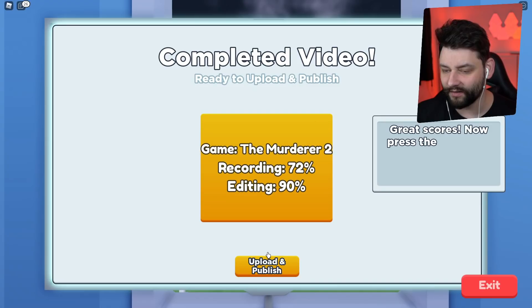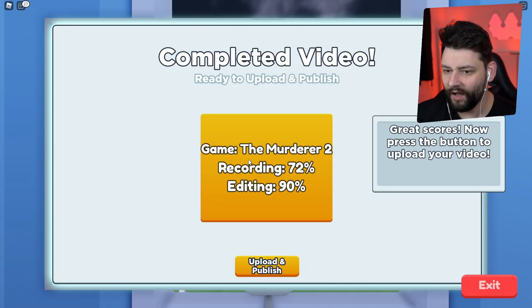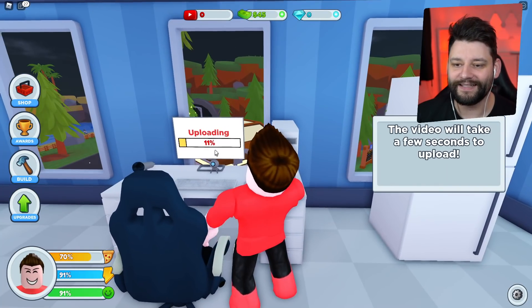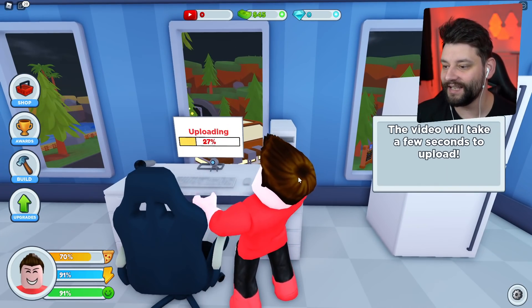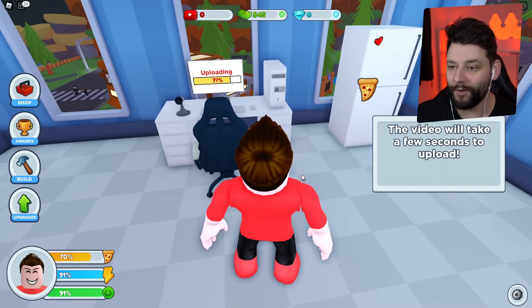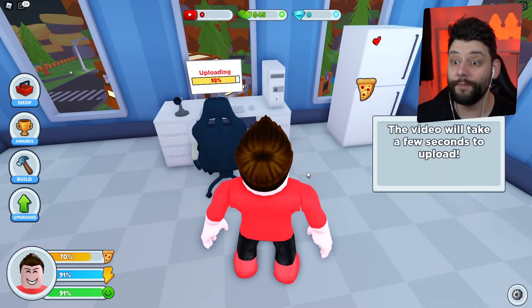I would take those scores. The Murderer 2 — recording 72, editing 90. We're going to upload and publish. It's now uploading. Your boy needs that new internet speed because that is taking a while to upload. We need that fiber optic internet connection to get that high upload speed. But my video is now uploading.